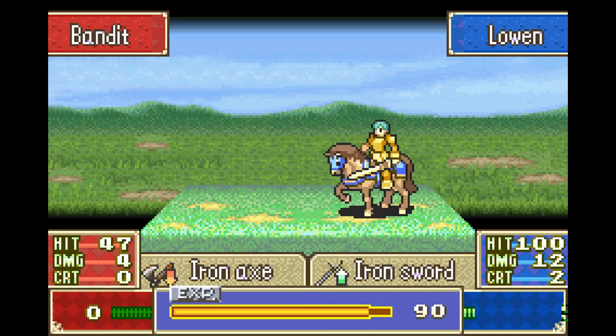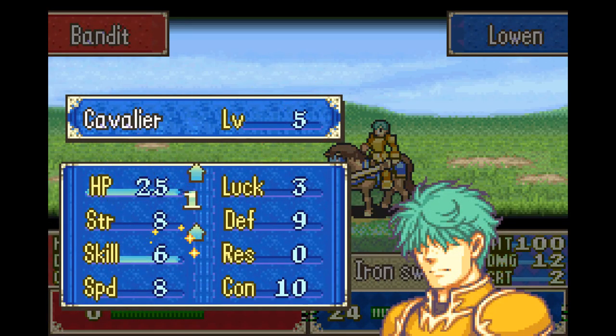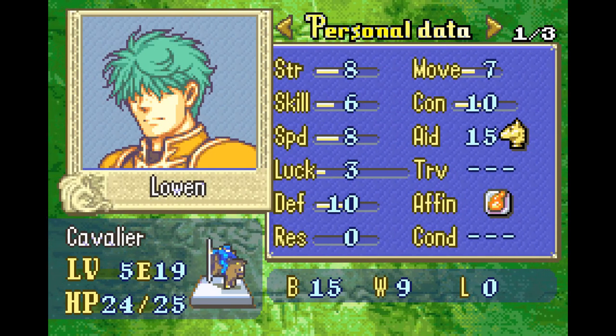You get plus 20% hit if you have the advantage and minus 20 if you don't. Isn't that how it is in Awakening? No, it's only 10 I think. That's actually good for Lowen — he's getting good levels so he'll be usable.